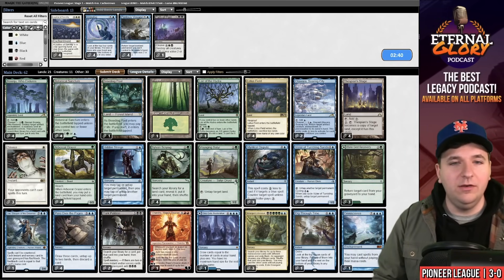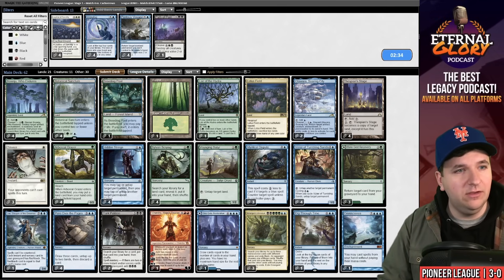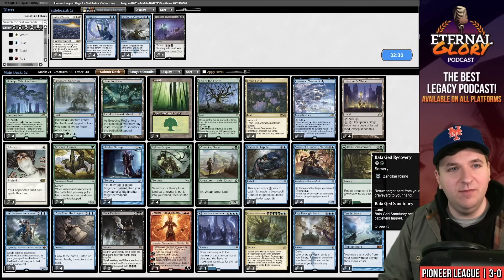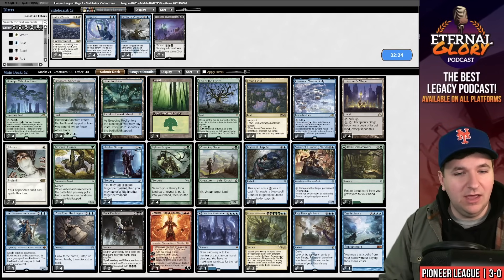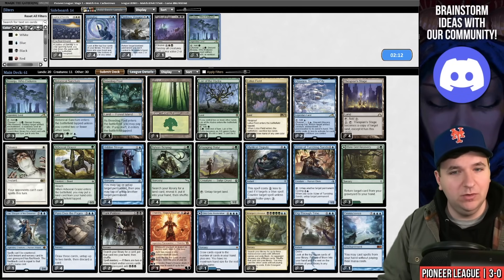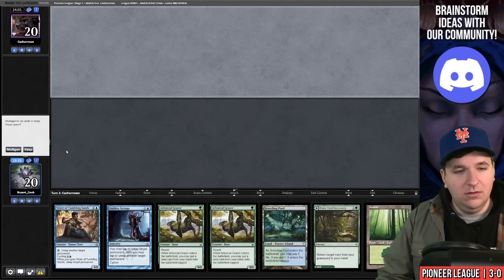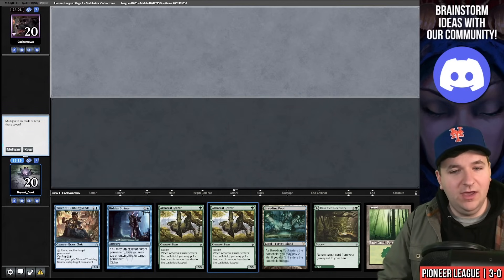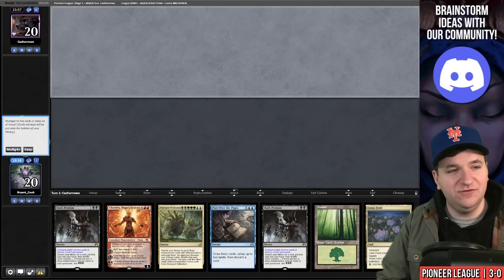Game two sideboarding: Silence is good in the mirror, keep Mystical Dispute. Impulse is a card I never used to board out but someone told me you still want Grazers and Voyaging Satyrs since they make you faster, and impulse provides consistency you can't afford to cut. Today I'm boarding out Impulse — I don't know how much I like it. You can also board down a land in the mirror since you're just trying to turbo. Game two hand is clunky despite having Lotus Field — it's a trap.